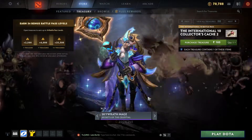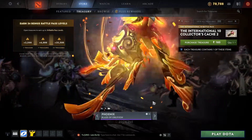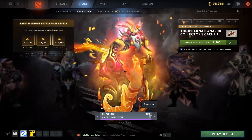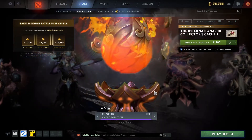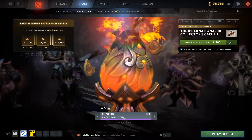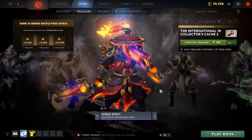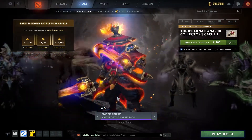Then we have Skywrath Mage, which also has a loading screen. And here comes Phoenix — let's see the egg — this is the ultimate. Nice! And then we have Ember Spirit. These are all the normal guaranteed sets which we will get.